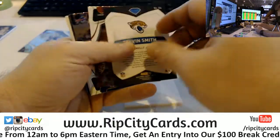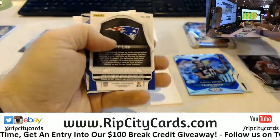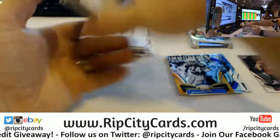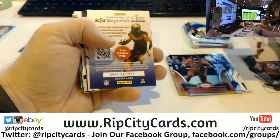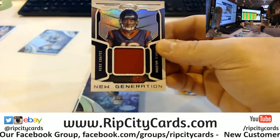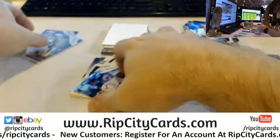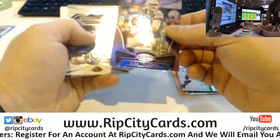Bruce Matthews $9.99, Telvin Smith $50, Ty Law $2.25, Devonta Freeman $0.99, Kiki Swatch Bruce Exxon, Josh Rosen gold team.